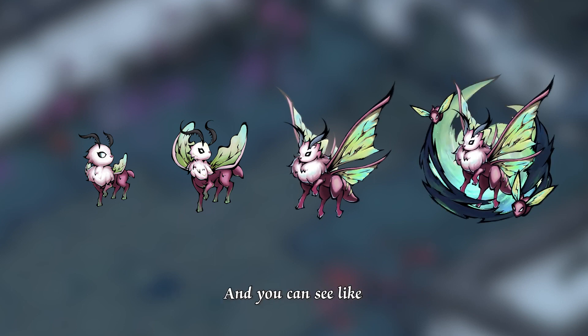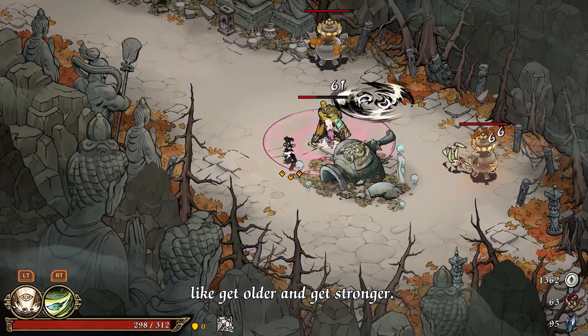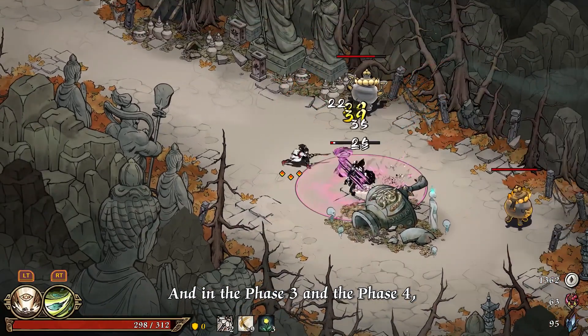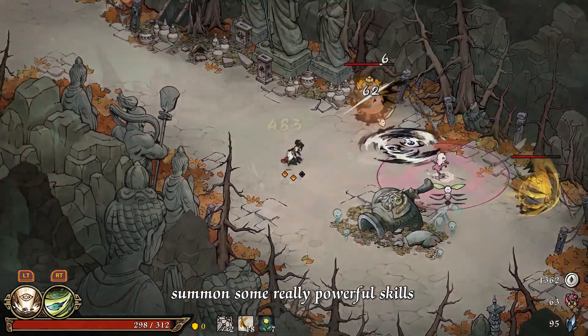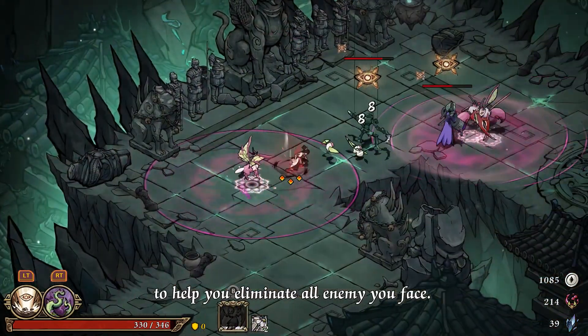You can see from a very cute little guy, it gets older and gets stronger. And in Phase 3 and Phase 4, you can see they can summon some really powerful skills to help you eliminate all the enemies you face.